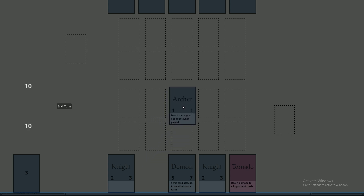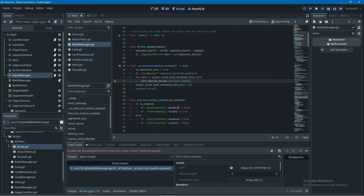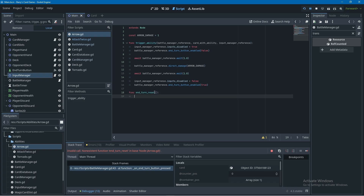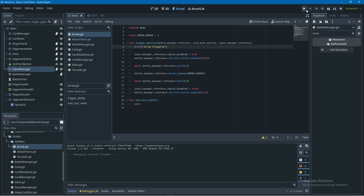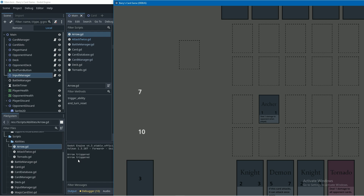We can see that if we attack with the archer it triggers the ability again and deals extra damage - that's a bug. Another problem: if we hit end turn after the archer has attacked we get a crash because end turn reset does not exist in the arrow script. We'll fix that first by creating the end turn reset function in the arrow script - since there's nothing to reset we can just use pass. Adding a print 'arrow triggered' shows the ability is also getting triggered when we attack, which is the second bug to fix.